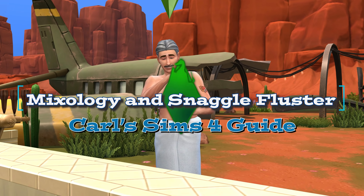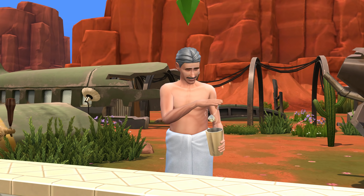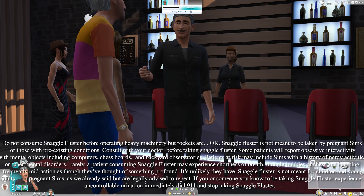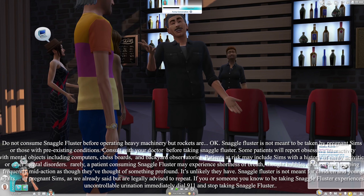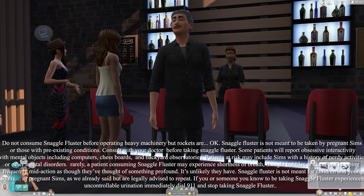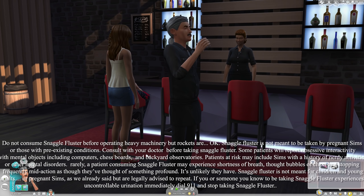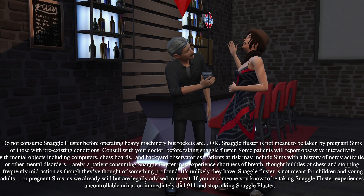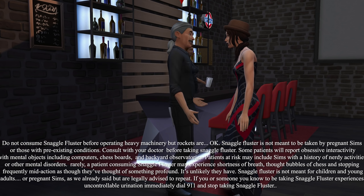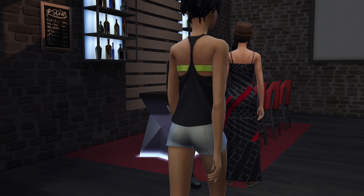Snaggle Fluster is a beverage in The Sims 4 that is only accessible to Sims who are devoted to mixology and extremely patient. Are you one of them? If so, you can enjoy a powerful skill-boosting drink that is incredible for both single Sims and families, that also lets you wet yourself on command. You can give it to others at the right time and they may wet themselves too — great for getting out of social obligations and jury duty. Please drink Snaggle Fluster responsibly.